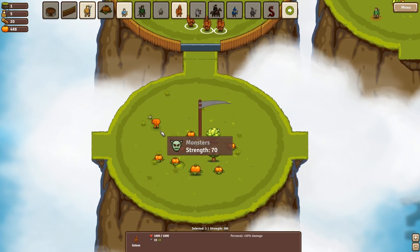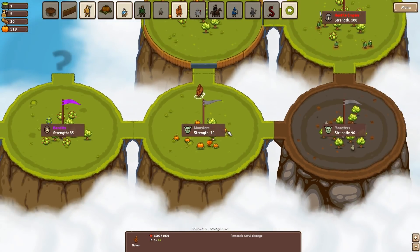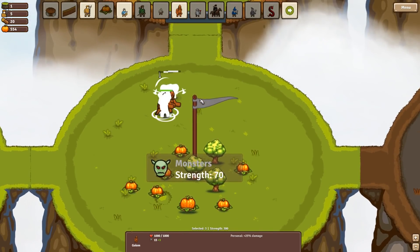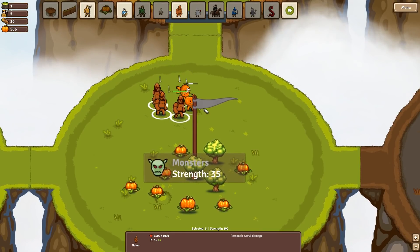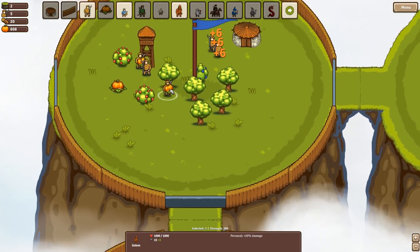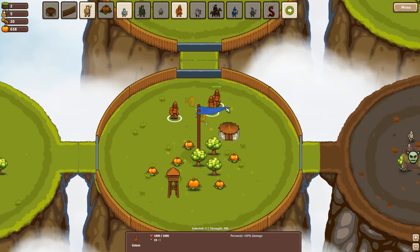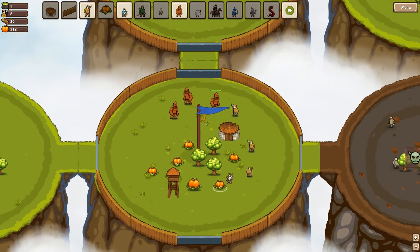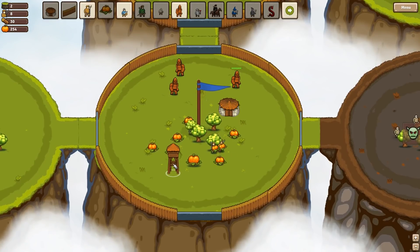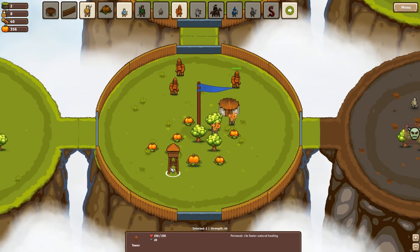I've never used these before so let's see exactly what sort of damage they do. Oh, they're so slow. It looks like these golems are really tough for defence but not very good at attack. We've now taken over this one — that was quite straightforward. Now we actually need to plonk a few extra workers there. In this mode, when you take over a circle you get one free tower, and with one of the other heroes you actually get two towers.